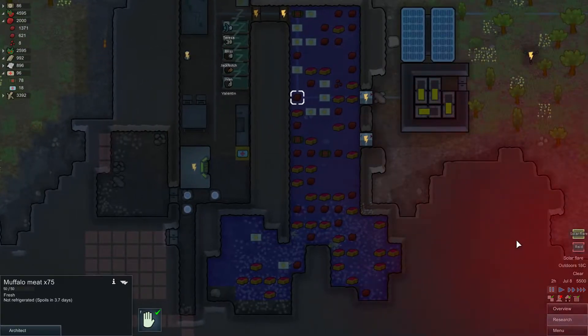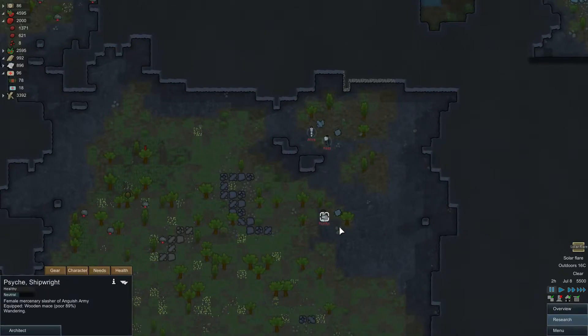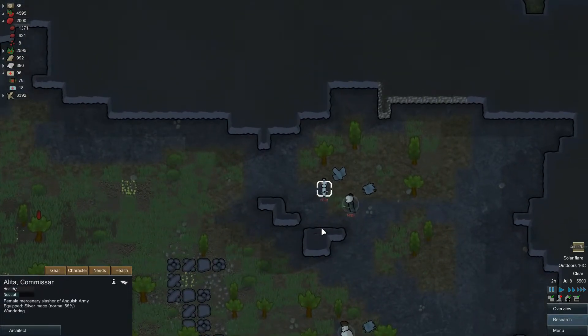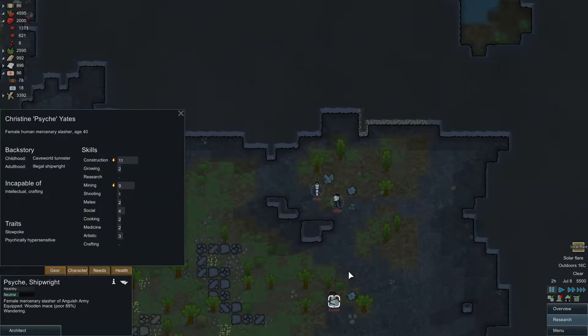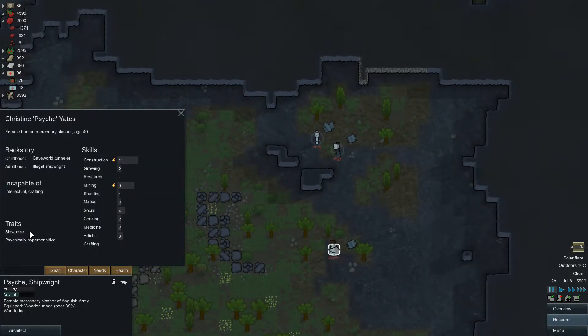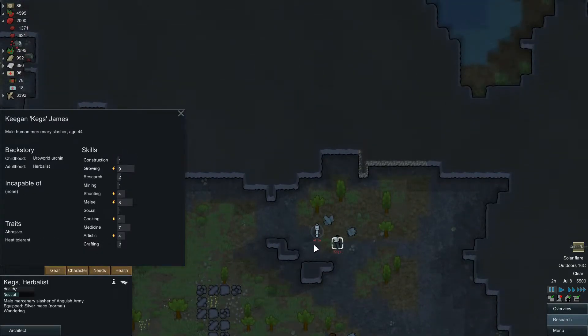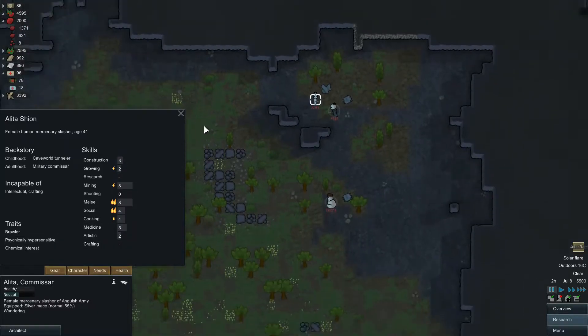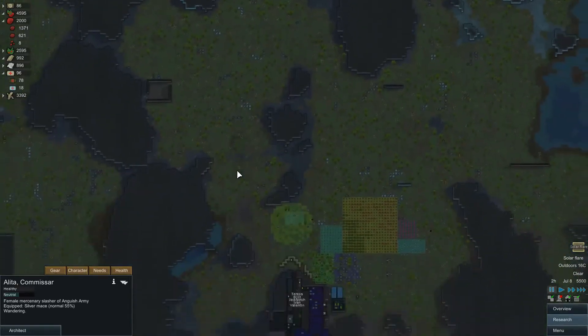Oh, we're already getting raided now. They allow me to prepare for an attack. Three melee raiders with personal shields and maces. Let's see what they've got. This guy's a very good constructor and miner — psychically hyper, no thanks. I'm never going to take him as a prisoner of Blizz County. This guy's abrasive so I don't want him either. All these guys suck. If they go down I'm just going to execute them because they are absolutely useless.